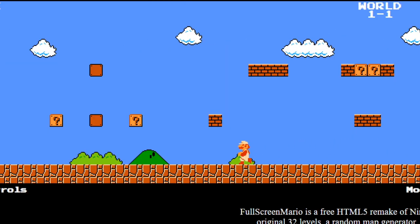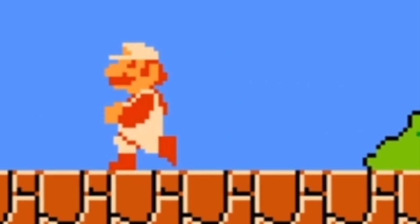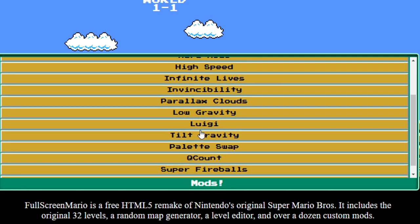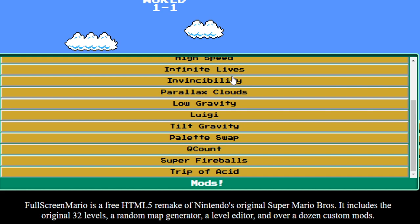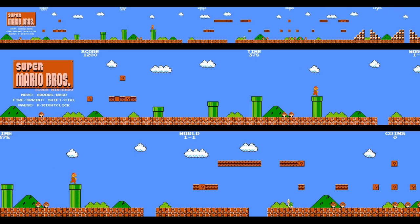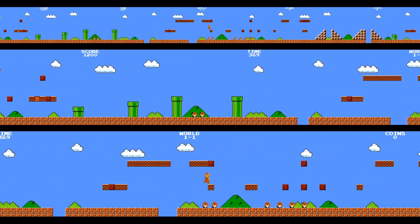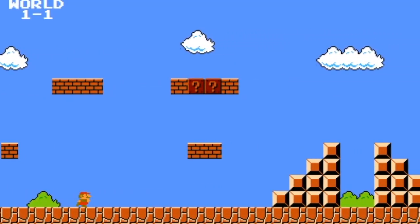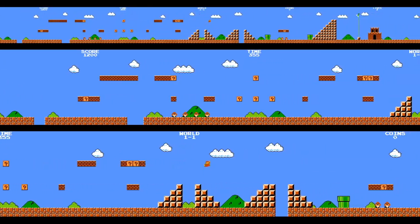High Speed — so with high speed, you just kind of slide on one foot and go pretty fast. It looks kind of like you're skating on ice. Infinite lives is, obviously, infinite lives. Invincibility keeps you from getting hit by enemies. Parallax clouds — as we move, you'll see that the clouds in the background move kind of separately from us, so it feels like they're slightly farther away. A little parallax scrolling. Pretty cool.